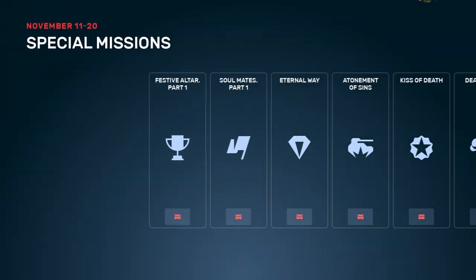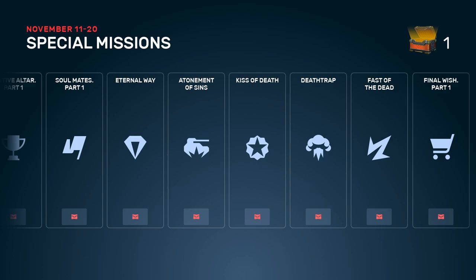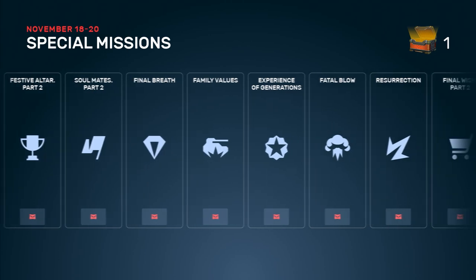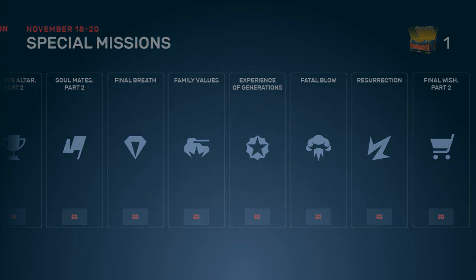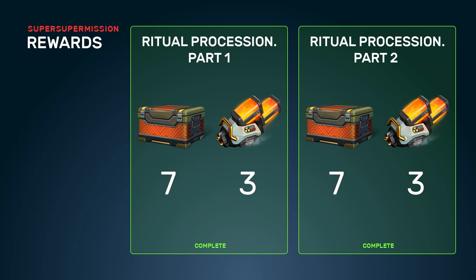The first 8 special missions are already available. Complete them to get Ultra Containers. The second set with the same number of missions will appear on November 18th, and you will only have 3 days to finish them. This time the missions are not as challenging, so we only have Ultra Containers and prizes.